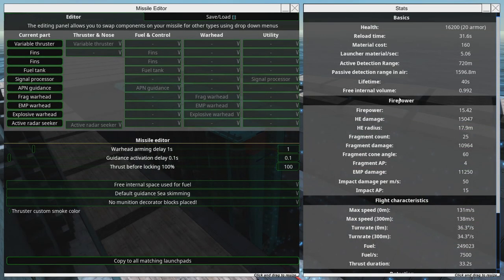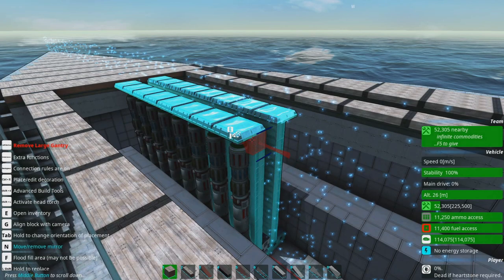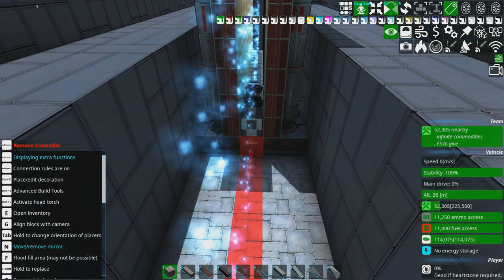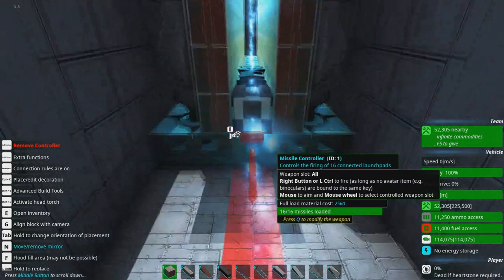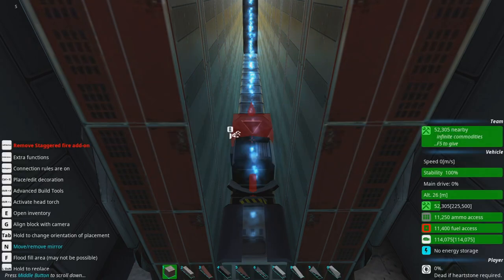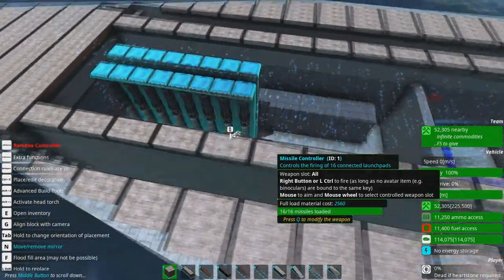Let's do a little bit of math here, because math is fun. We want to get almost a constant volley — looking at the reload time, we could set this to 2, roughly, to get a nice constant rate of fire. But I do want volleys, so let's do continuous full salvo, because that is the best opportunity to get stuff to happen.